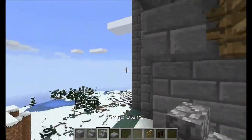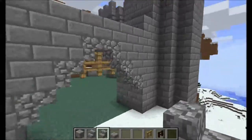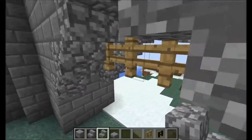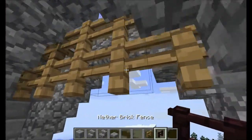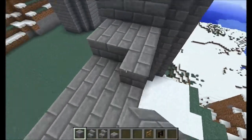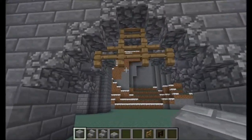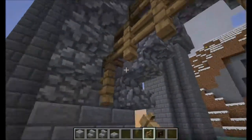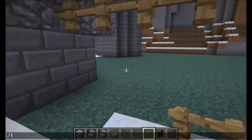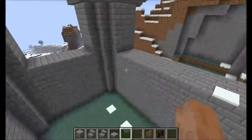Seal it up and make it look nice and pretty with stairs. I choose to use cobblestone because it stands out from the stone bricks nicely — complements them, to use fancy art terms. There we go, we have a gate. Ta-da! As you can see, I've set up the other two walls. Except for this one.